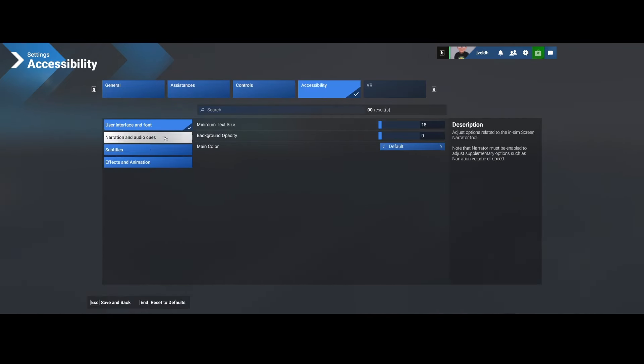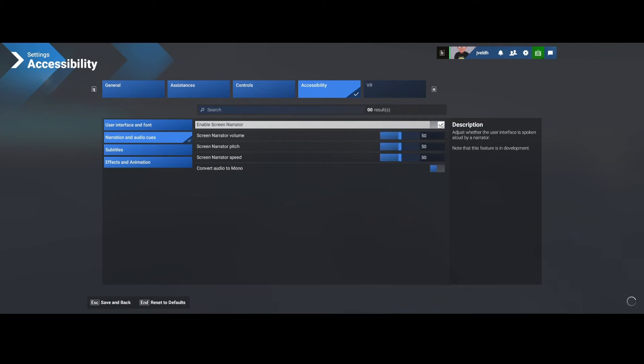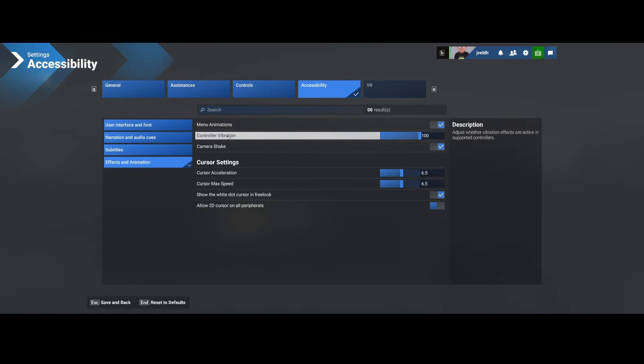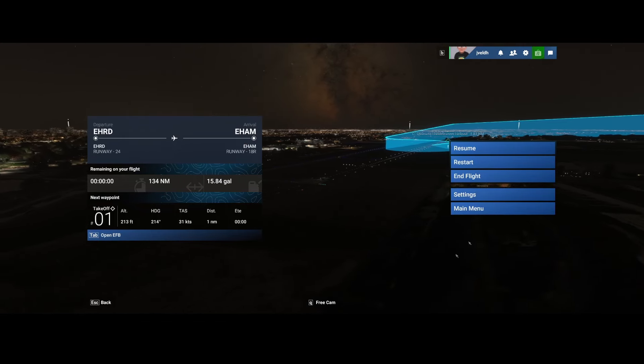The accessibility options include a screen narrator that tells you everything audio when you select items — making it easier for people who have trouble reading the screen. Subtitles can be switched on with adjustable size and background. Effects and options like controller vibration and camera shake can also be changed. These features make Flight Simulator playable for almost everyone. The VR mode is currently disabled as part of the technical alpha, but should be available in the eventual release.